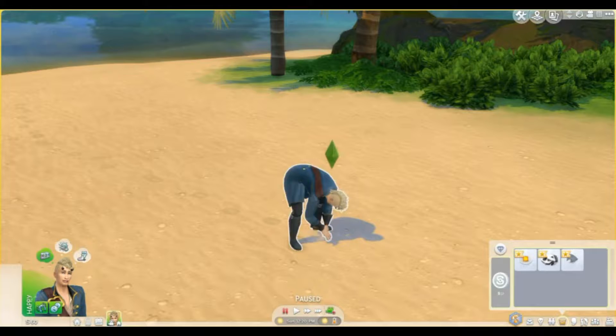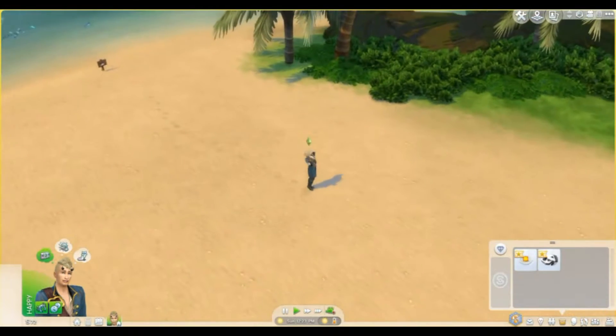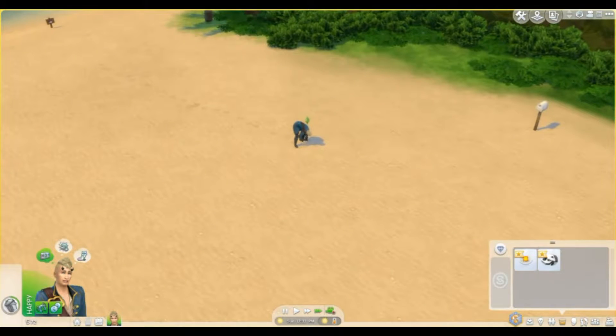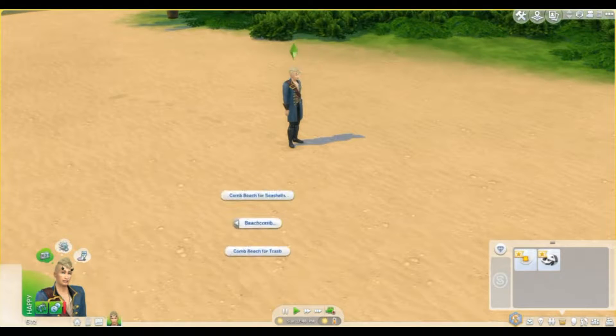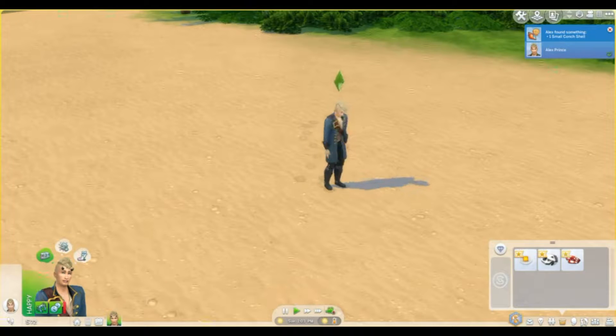Here we are selling some stuff to get by. He's a mermaid — look at him. In CAS it shows he's a mermaid, but then you get out of CAS and he's not a mermaid. He goes in the water and doesn't turn into a mermaid. His plumbob doesn't show he's a mermaid. It's confusing as heck.